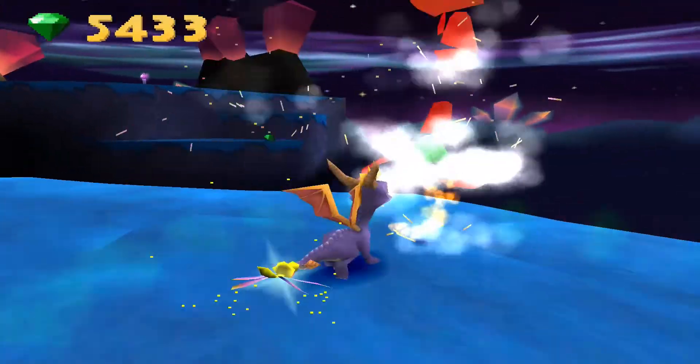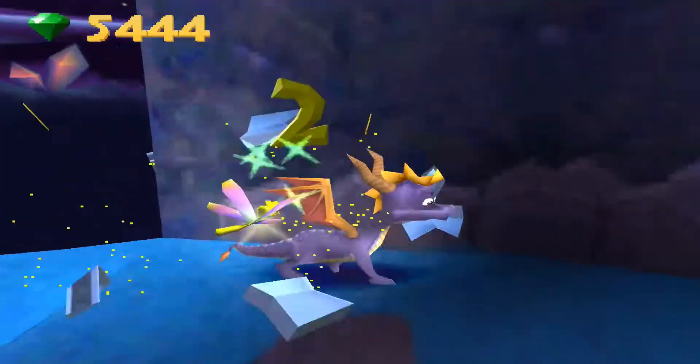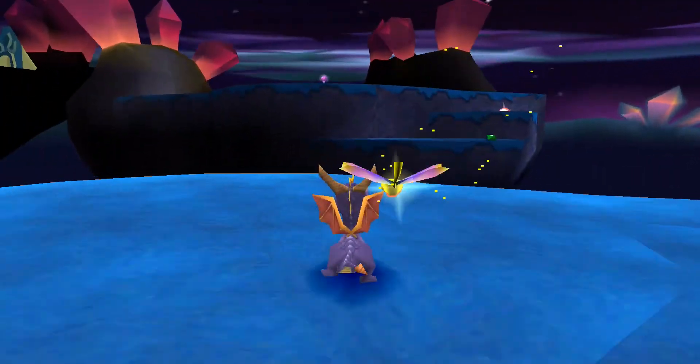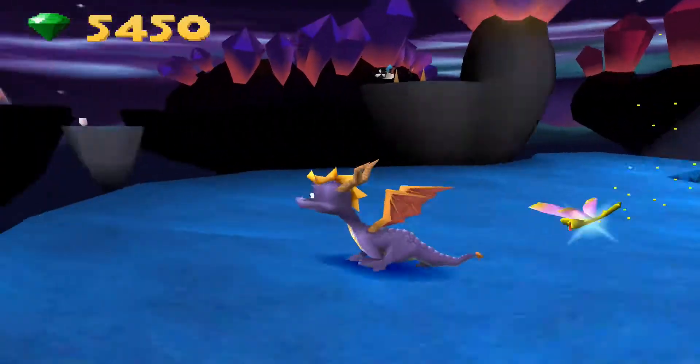These guys explode, so you kind of want to be a little bit airborne for the most part around them — makes your life just a tad easier. They also have the little gem lamps here back from Glimmer. I missed a few gems here on this first platform; they're just hanging around down here, trying to hide from you.